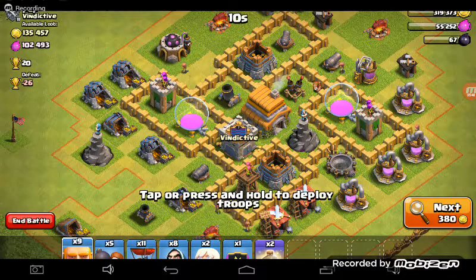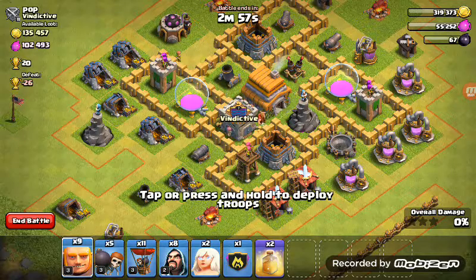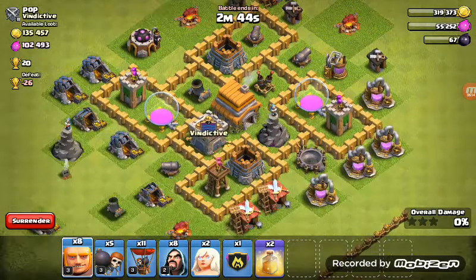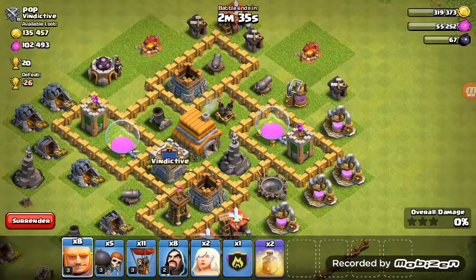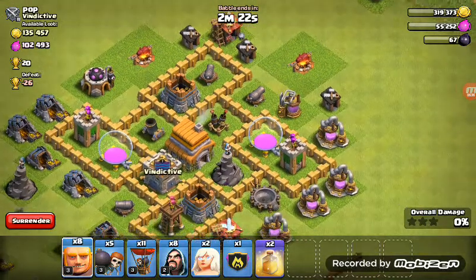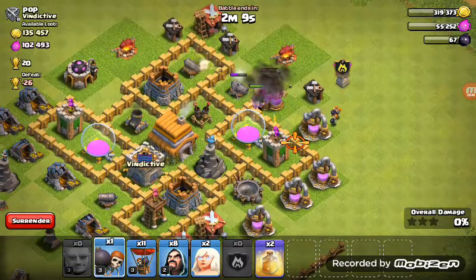We wanted to find a base to test on, and here we go — let's check if there are Clan Castle troops. Okay, just let that giant die. Now we need to figure out where to attack from. This is pretty hard. I'll attack from this corner right here. Let's send in all our Giants — including the level five Giants from the Clan Castle — as a distraction, then send in the Wall Breakers.